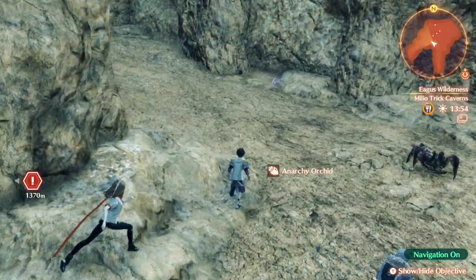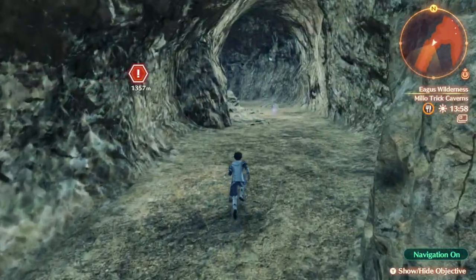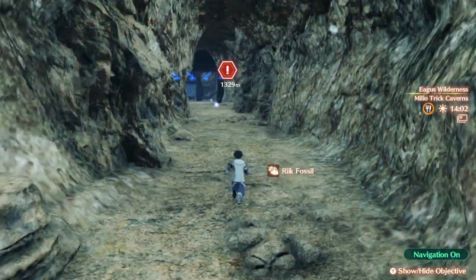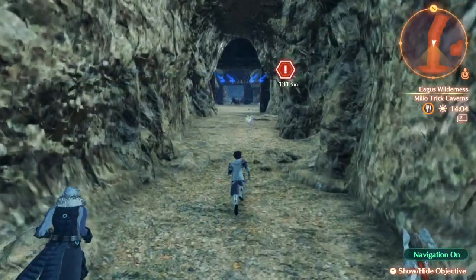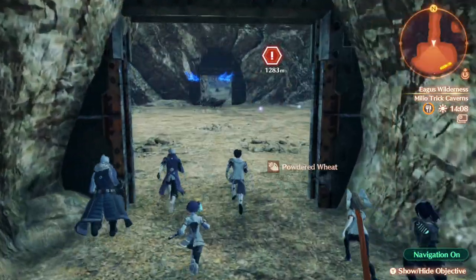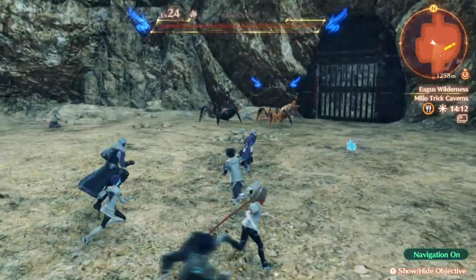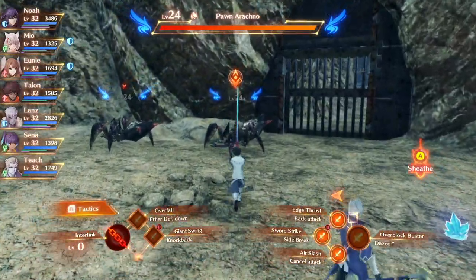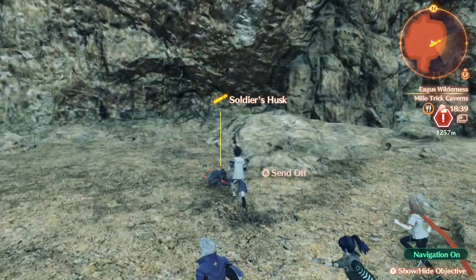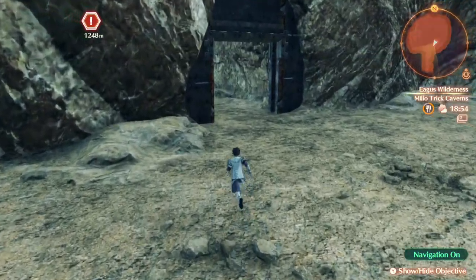It's Melio Trick Caverns, not Melio Cave! So this is going to be the Melio Trick Caverns walkthrough video. This is supposed to be a trap — we probably come here at a fairly high level, but the game just kind of directs us in weird directions. We have to kill these enemies to progress. So those dealt with, grab yourself the husk, and then we can be on our way.